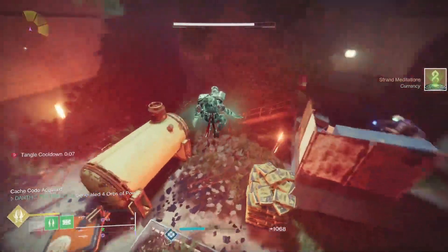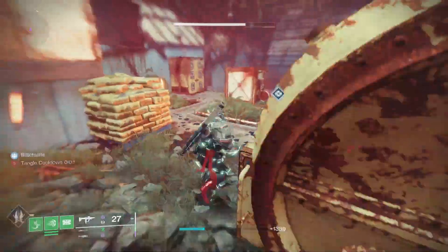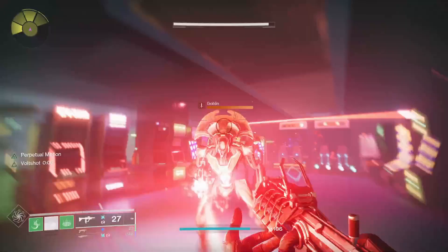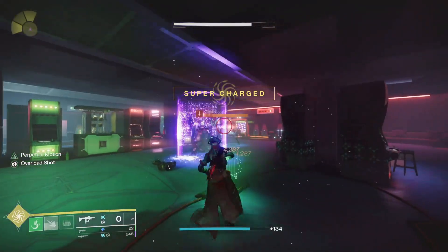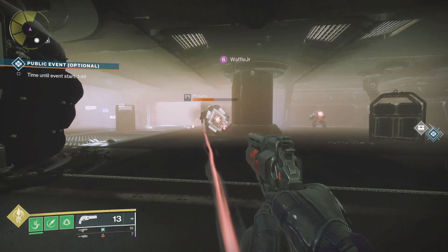For Titan aspects, we have Into the Fray — when destroying a Tangle, you gain Woven Mail, and while you have Woven Mail, your melee regeneration is increased. Then there's Drenger's Lash, which when activating your class ability sends a suspending blast. Your melee ability, Frenzied Blade, makes you dash forward and severs your target.